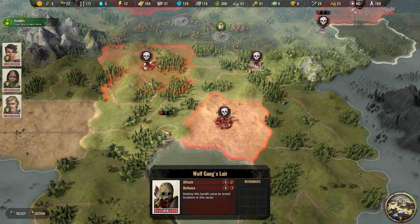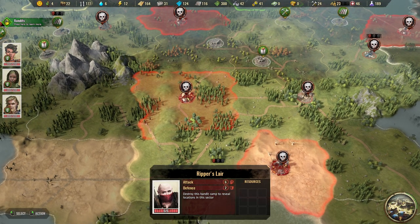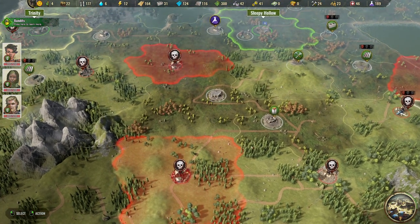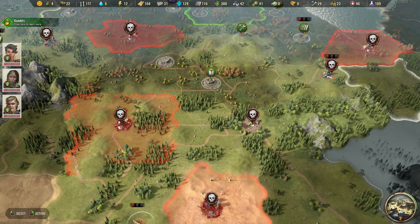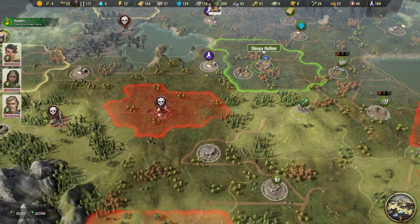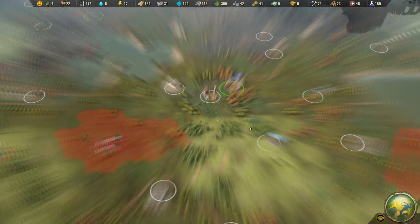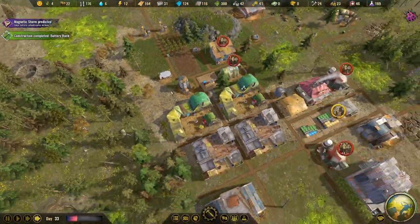Destroying a bandit camp reveals locations in the sector - so we probably should do that. This one here looks pretty weak and Roberts is our hero, so he's going to attack it next.